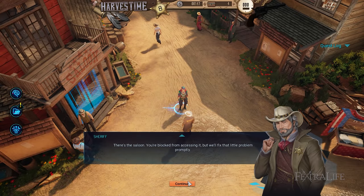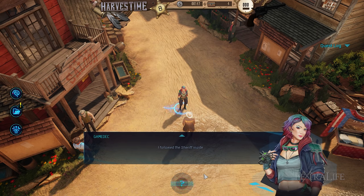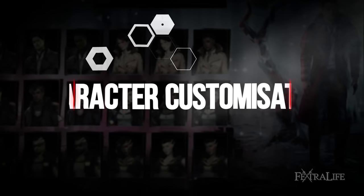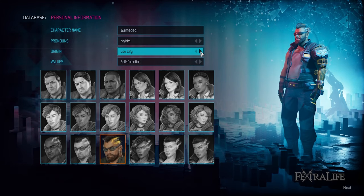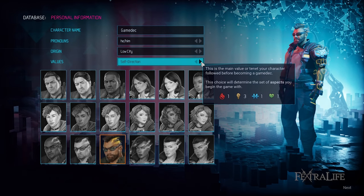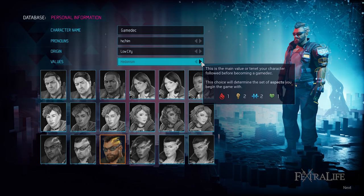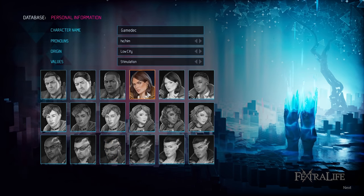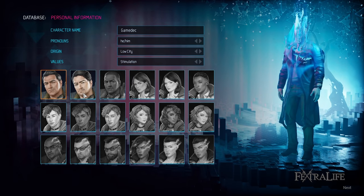I enjoyed that it often felt like there wasn't one right choice in dialogues, as there is more than one way to get the information you need. A quick questionnaire will make some initial choices that determine your background tags and some skills, but from there your character is yours to shape as you wish. Progressing through the game will have you making many dialogue choices that open up aspects you may not have had, and unlocking these will allow you to have more options in future dialogues, enhancing the roleplay potential even further.